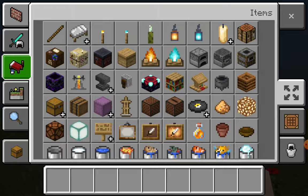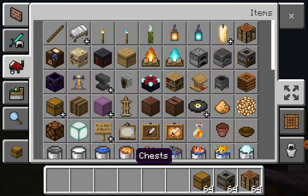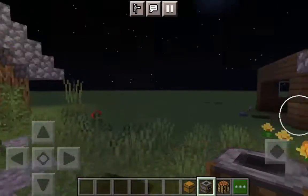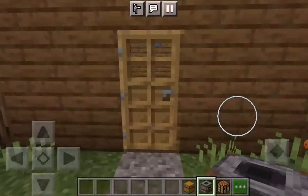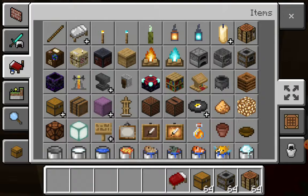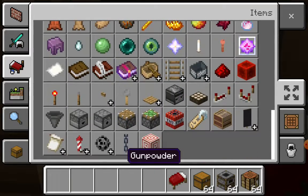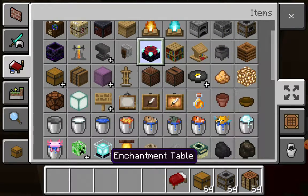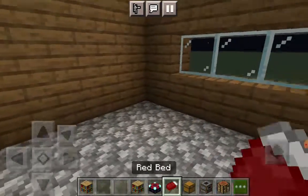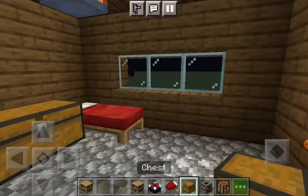Now you need a crafting table, a smoker, a chest, and a bed — it can be any color, I'm just gonna go for the original. Get bookshelves and a crafting table. Put the bed in the top right corner, then place the crafting table, smoker, and two chests — basically a large chest.